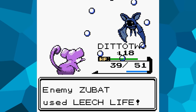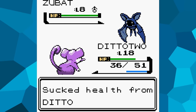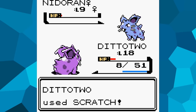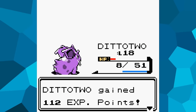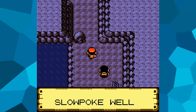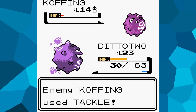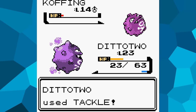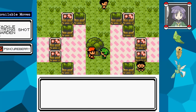Route 32 and Union Cave aren't anything special — they're filled with trainer fights, but none pose any threat and you can walk around most of them. I defeated them all anyway to keep Ditto's level as high as possible. Arriving in Azalea Town, before attempting the second badge I need to clear the Team Rocket Grunts inside Slowpoke Well. The final grunt just has a single Koffing with two Poison moves and Tackle — not hard to handle with five Tackles.